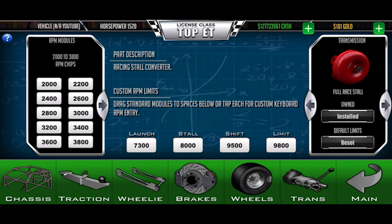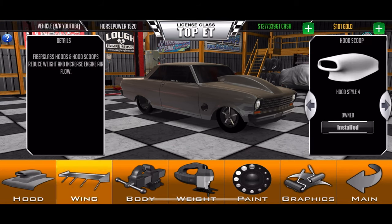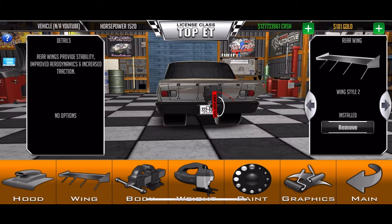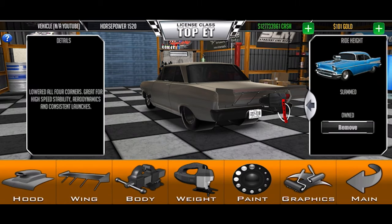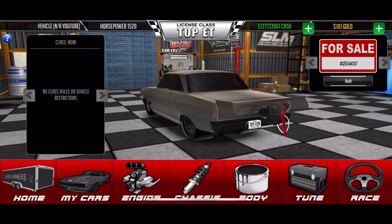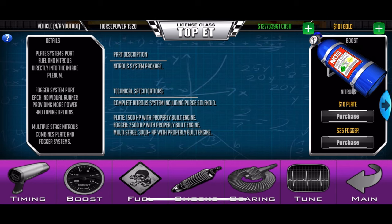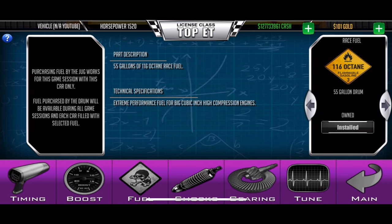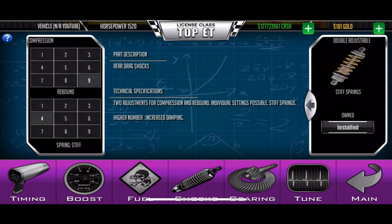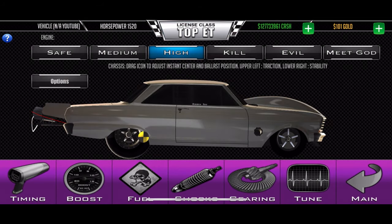Launch at 7,300 to 8,000 stall. Got an aftermarket hood, aftermarket wing. Slam suspension, all the weight is out of it. No boost at all — all motor, running on C16. Stiff springs: compression 9, rebound 4. 3.55 gears in it. You can see the instant center right there. Turn the tune up on kill.